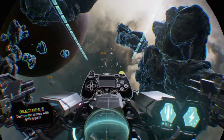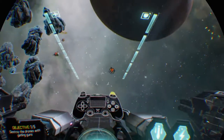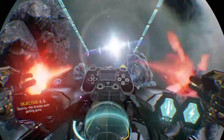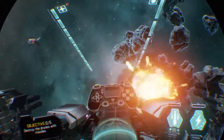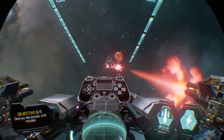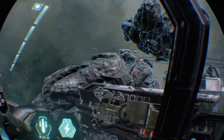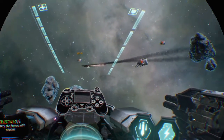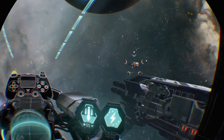Use the Gatling guns to destroy enemy targets. Hold down the secondary attack to load missiles. Look at the target to lock on, then release to fire. Be careful — this seems to be a powerful tool to destroy enemy targets.